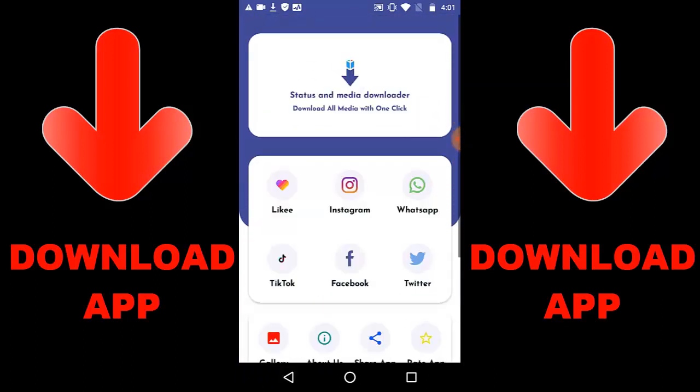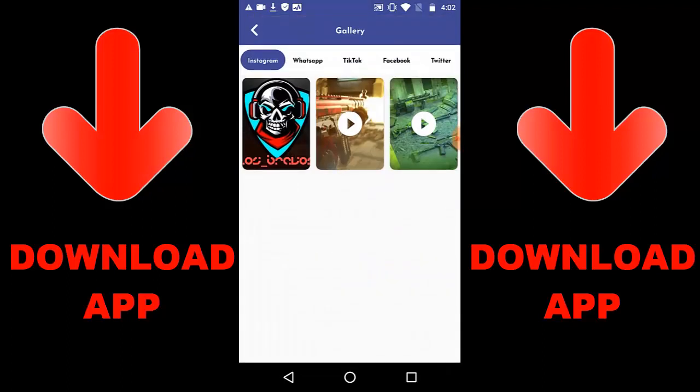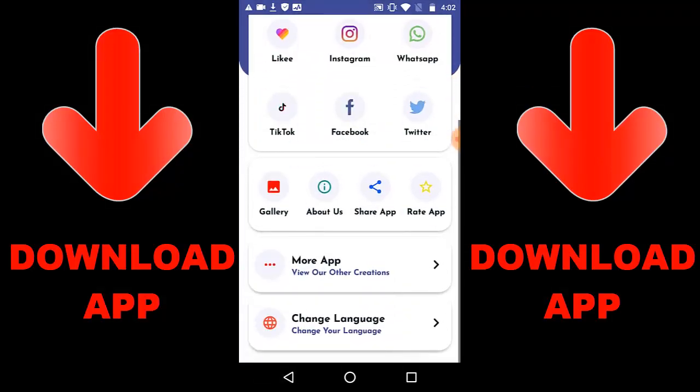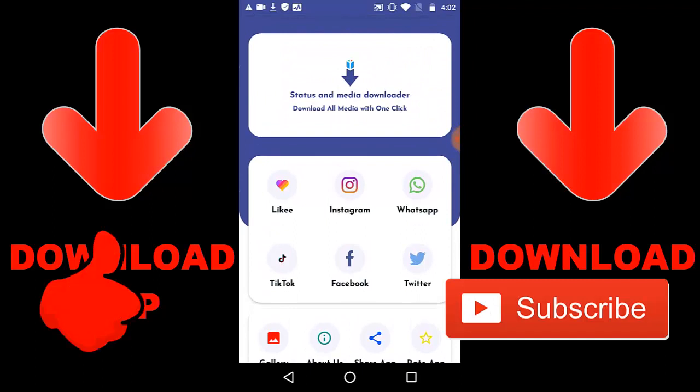Once you download the video, go to your gallery to check everything you downloaded. That's it for this app. You need to download this app. Check the link in the description below or search Google Play — it's called Status and Video Downloader.